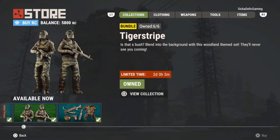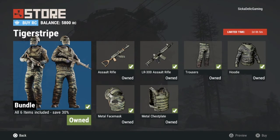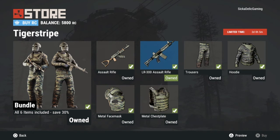Next we have the Tiger Stripe. This is a great bundle — it's very cheap. It has an awesome camo theme for the metal face mask, chest plate, trousers, hoodie, assault rifle, and even the LR300. I think it's great, I love using it. You have a full set of gear that matches and your character looks great. I would recommend it to anyone.